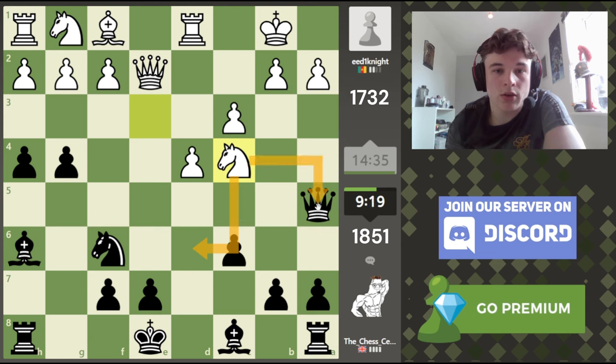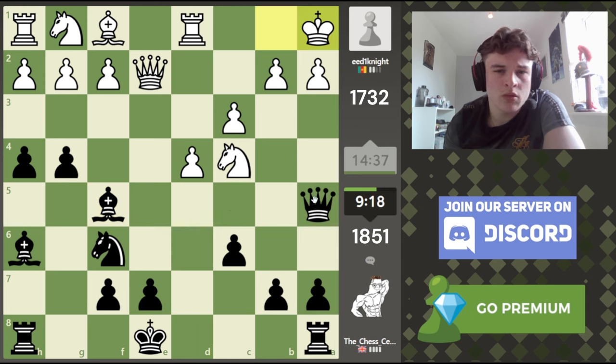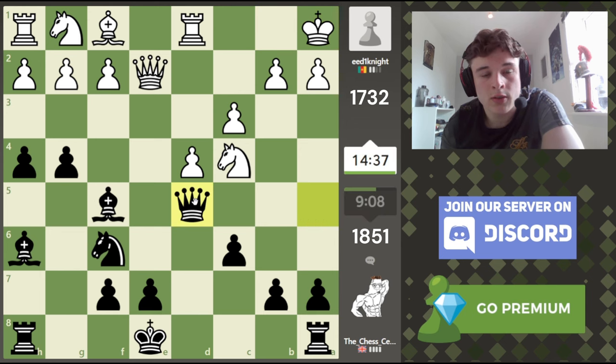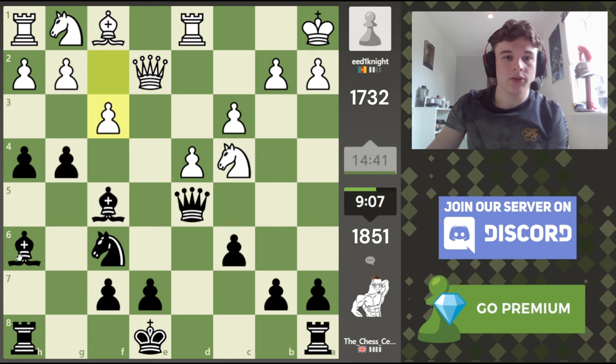That threatens knight d6 and my queen, but I can drop my queen back to c7 and defend everything. He might be coming into e5, but I'd like to throw in bishop f5 check first, just to force the king over. We could even bring our queen to d5 — it could be vulnerable in the future, but it does monitor the g2 square. Queen d5 is nice, and again it stops knight d6 check. We're developing a bit of an initiative here, which I like. We've got our bishop sniping on the long diagonals, doing a great job.